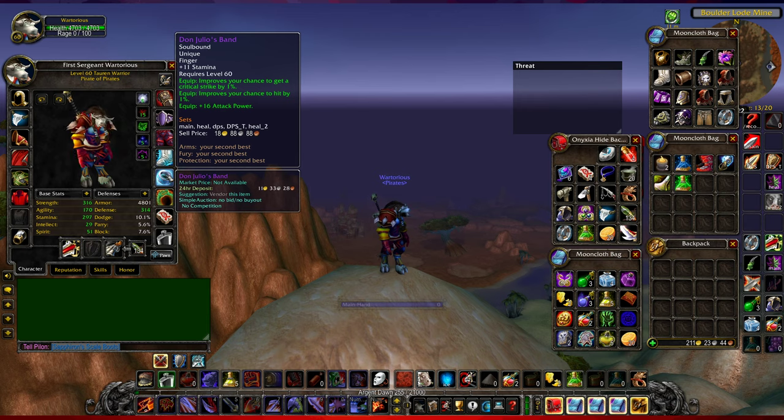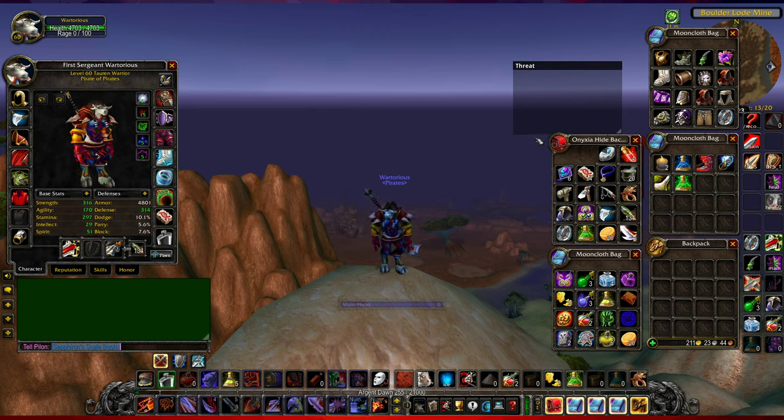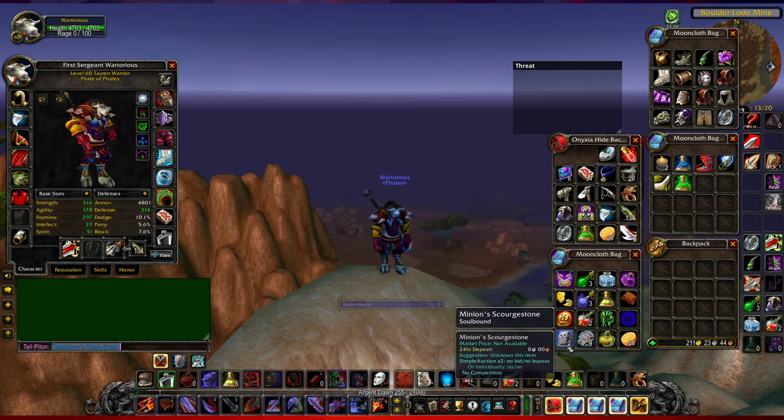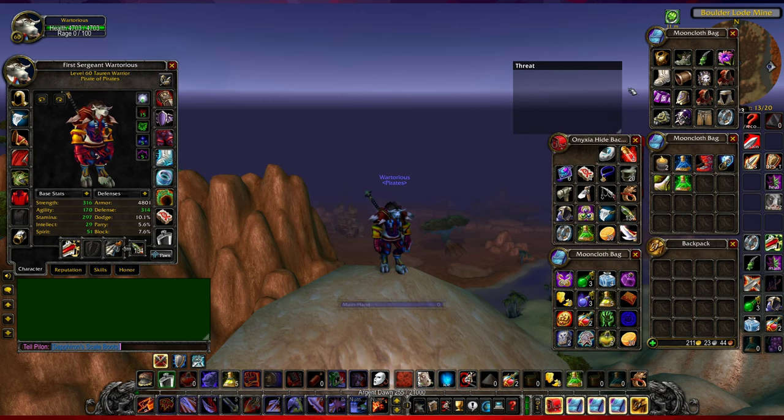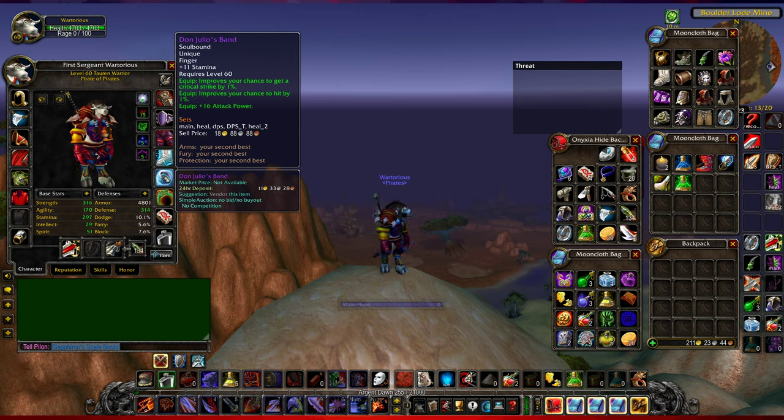Next I've got my Don Julio's Band, which is very nice. I got it from being exalted with Arathi Basin. To get exalted it's fairly easy - you pick up a load of items in the battleground and use a trinket that teleports you back to base, where you can hand in all the items for loads of reputation. It probably takes about a week or two of playing. Nowadays it's really easy to farm battlegrounds, though Horde typically wins so if you're Alliance and your win ratio isn't great, I can't really help you. I like Don Julio's Band because it gives you a crit, a hit, and plus 16 attack power.